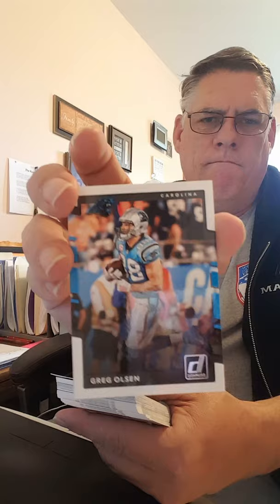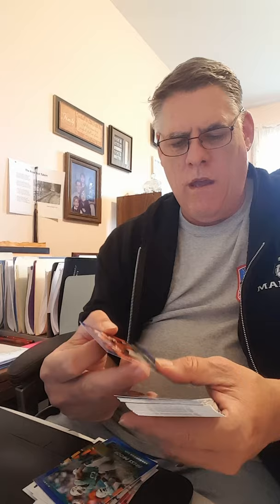This is 2017 Donruss. First card is Greg Olsen — I like the style of these cards, pretty nice. Pierre Garcon, Casey Hayward, Cameron Jordan, Lamar Miller, Derek Brooks, Melvin Gordon. JJ Nelson — our first parallel, it's a press proof. And then there's a player I always struggle saying his name — Ndamukong Suh — a lot of people think he's a dirty player. And our next press proof is Joe Thomas.